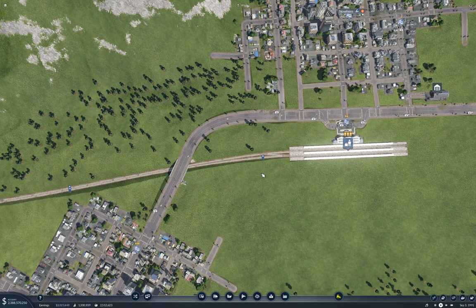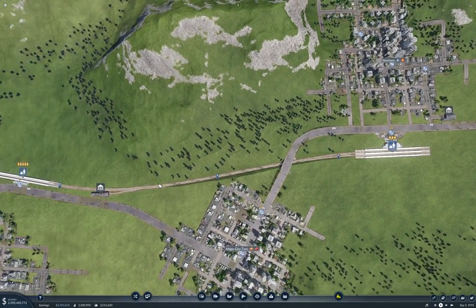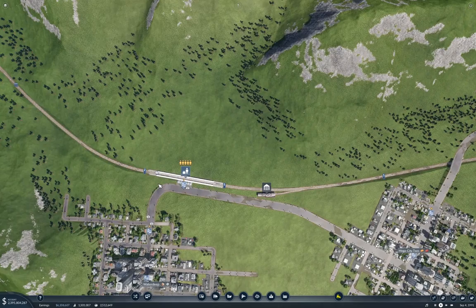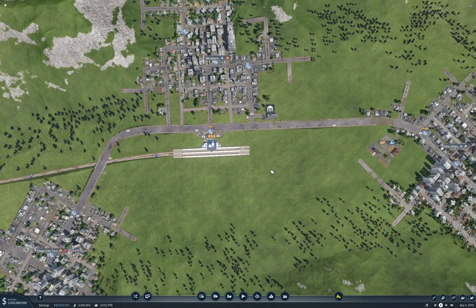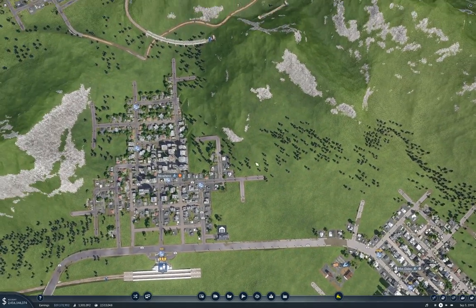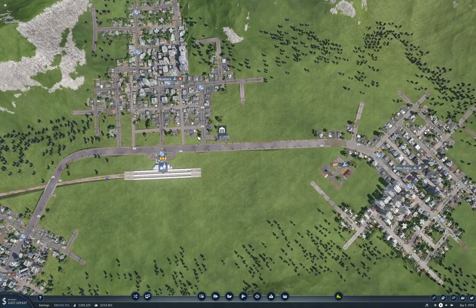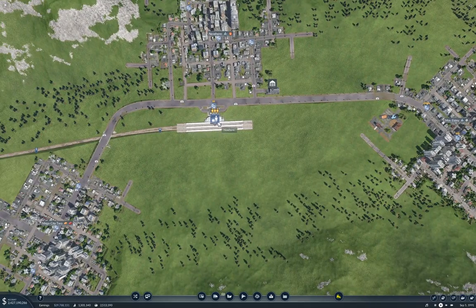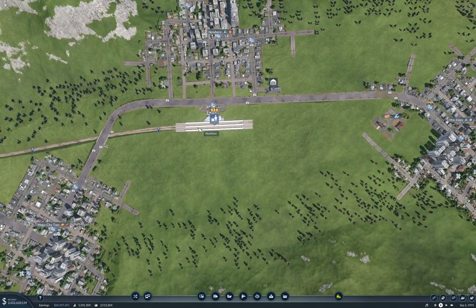I've actually added more trains to this line and it seems to be working out fairly well. We've got passenger service, the trains are running, and there's passengers arriving places — it's just kind of working. So what I'm going to do is start expanding this, what I'm pretty sure is going to turn into a passenger hub at Nowhere.